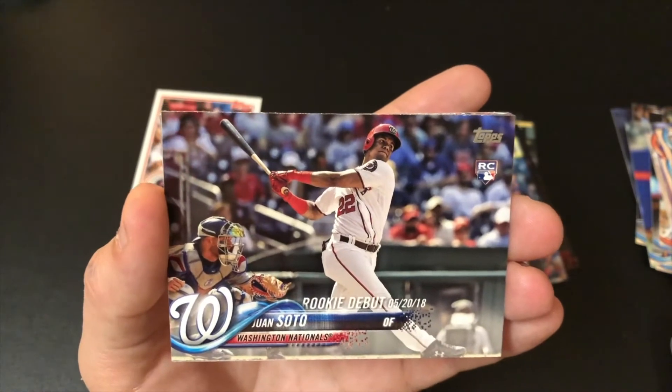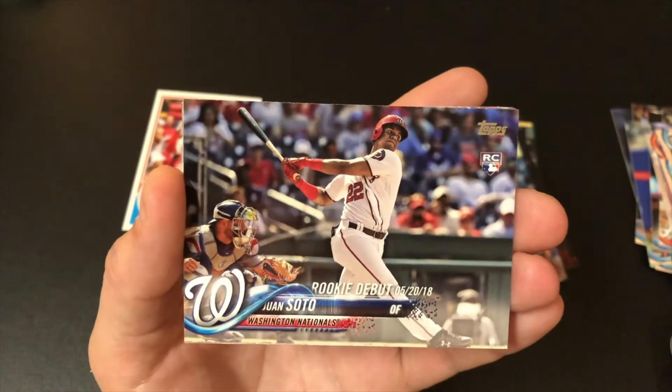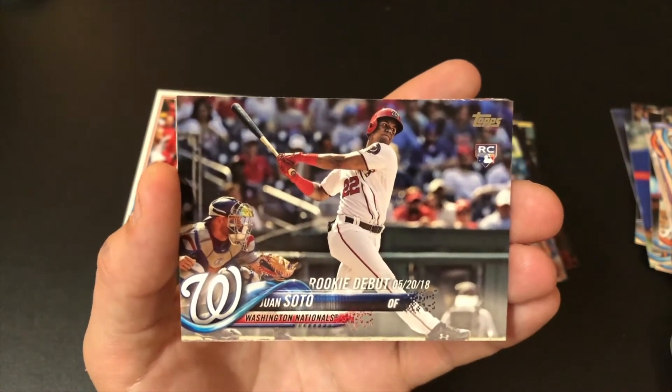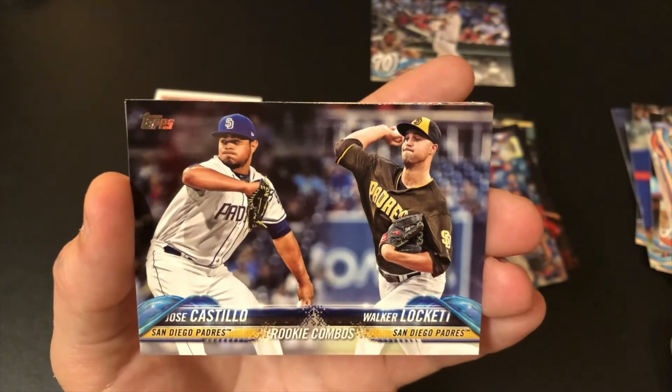Juan Soto — rookie debut. Here we go! That's one card I'm looking for. Look at that. That's a pretty cool card. Nice. We got a Jose Castillo and Lockett rookie combo.